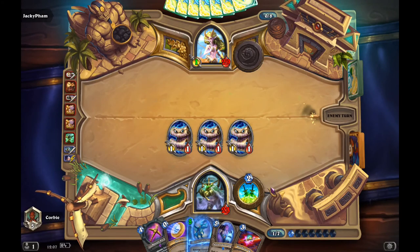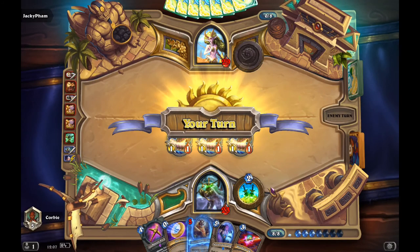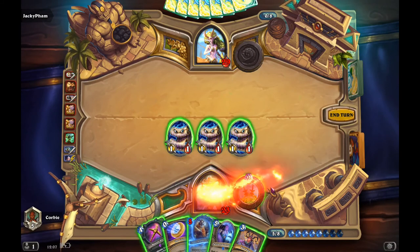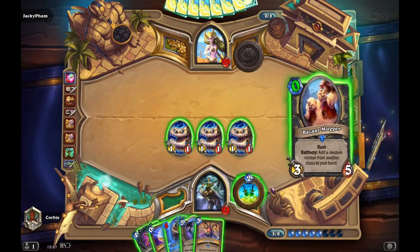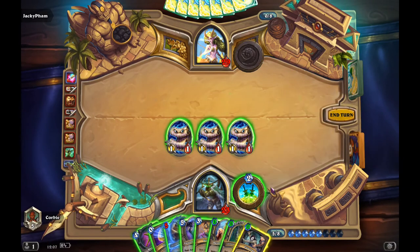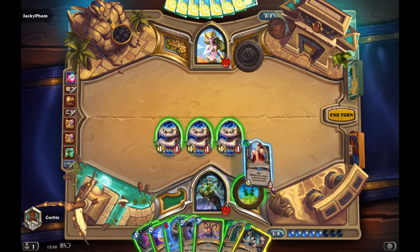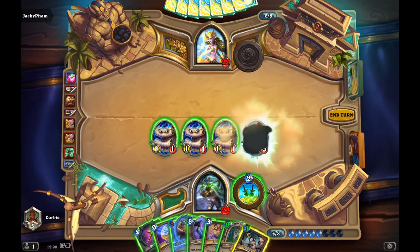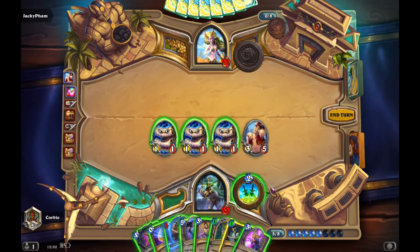This turn I play the wand, let's see what I got. I'll put Salmwaga, Galakrond, and Eviscerate. I'm definitely gonna bring down the Galakrond this turn and the Murloc. Let's see what I got.